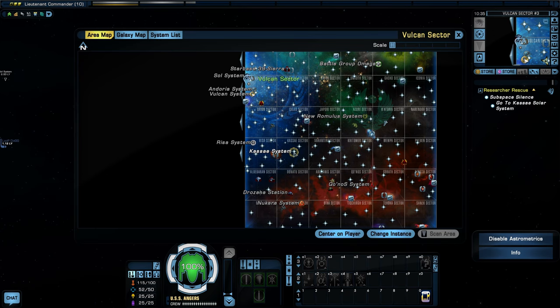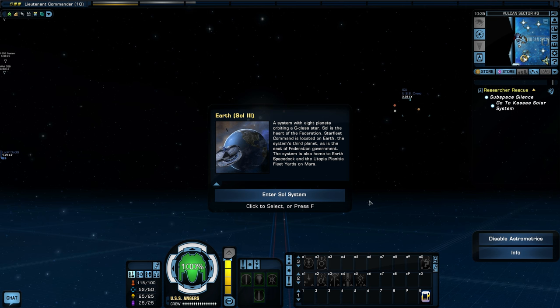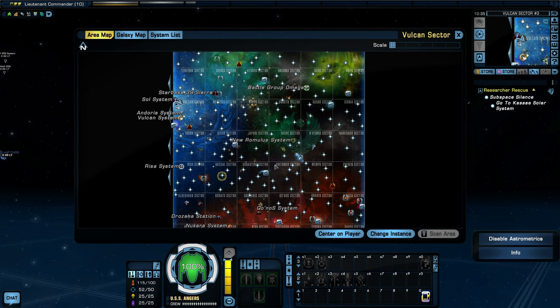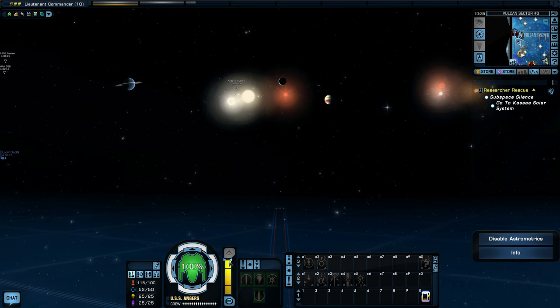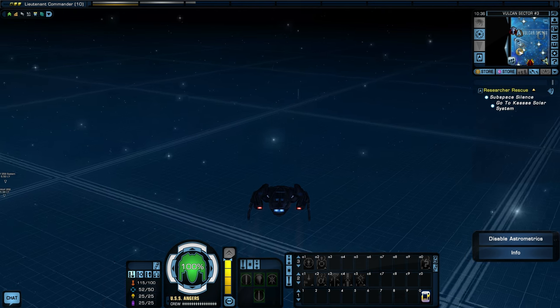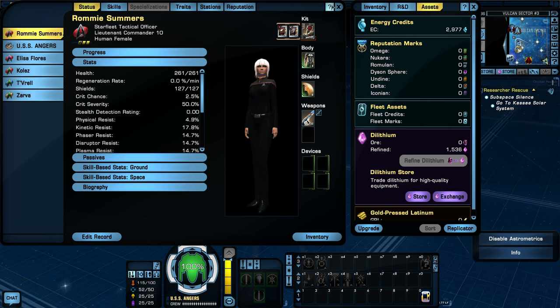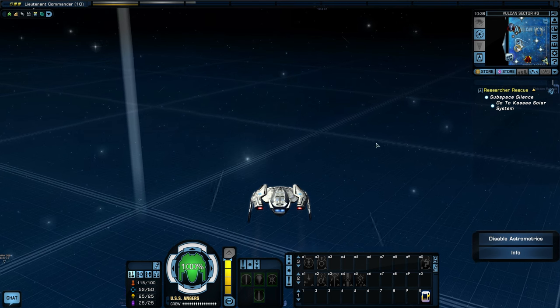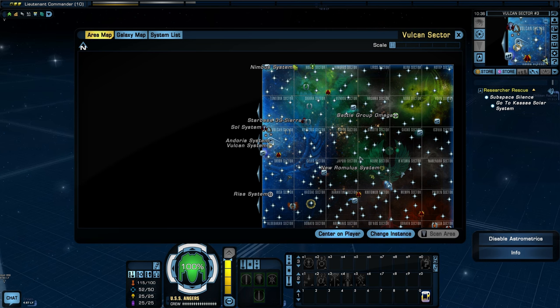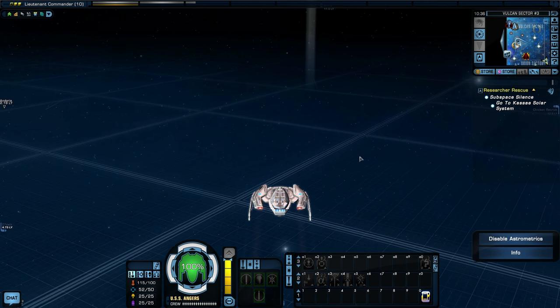The Kasei system is way down here — things are far away now that sector space is bigger and all the sectors have been combined into one big map. Our warp speed is only 5.62, so this is going to take quite a while. I could transwarp there but that costs precious energy credits I don't have, so I'll pause the video and time-jump to the system.